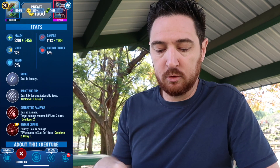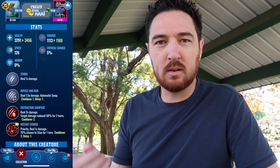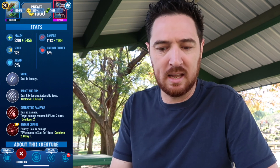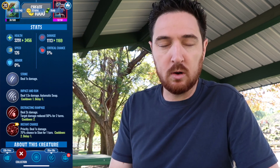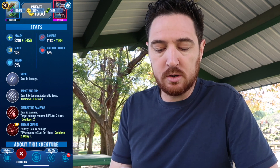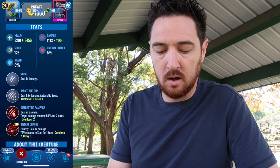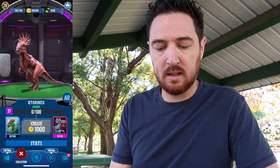Impact and Run — 1.5 times damage, automatic swap, cooldown of 1, delay of 1. I really don't even know why the cooldown is there, because if you impact and run you leave unless you're pinned down. Maybe it's only there for being pinned down so you can't impact and run twice. Distracting Rampage — 2 times damage, target's damage is reduced 50% for 2 turns, cooldown of 2. And Instant Charge — priority move, deals 1 times damage, 75% chance to stun for 1 turn, cooldown of 2, delay of 1. Very good dinosaur, and very annoying to play against in the battle arena. It can cause problems for tanks, problems for speedy dinos — it's a great utility dinosaur, honestly one of the best in the game.